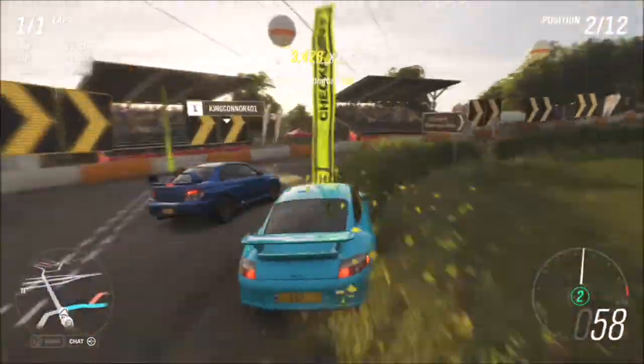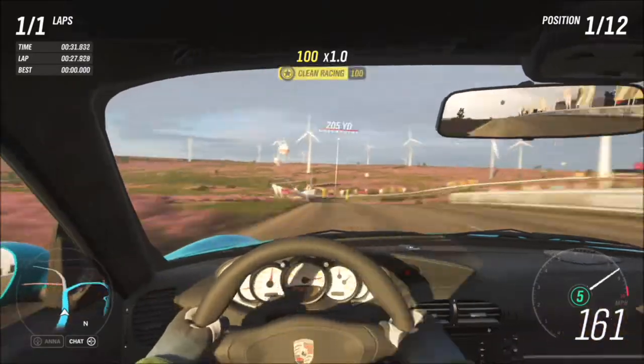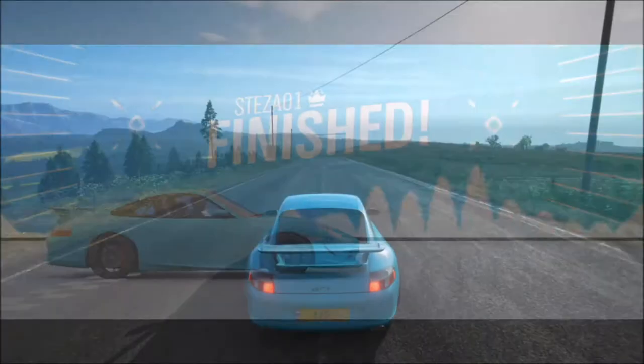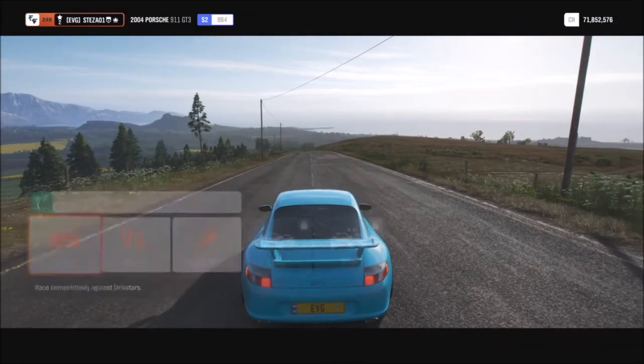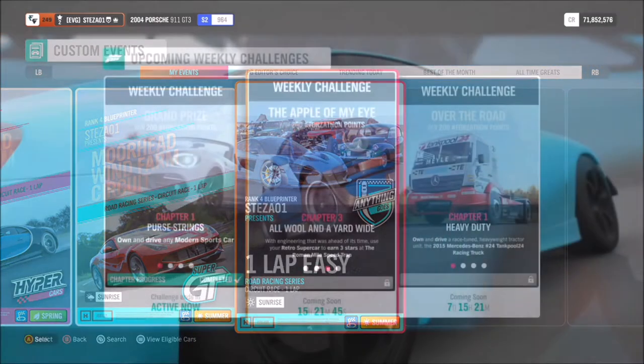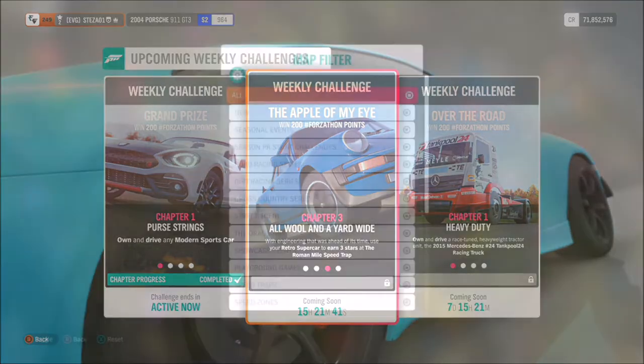That blueprint is still available — thank you to all the people who used it. Over 500 people raced on that blueprint for last week's Forzathon, so you can reuse it. All you have to do is win three races: finish, come back out, find it again, and repeat two more times.